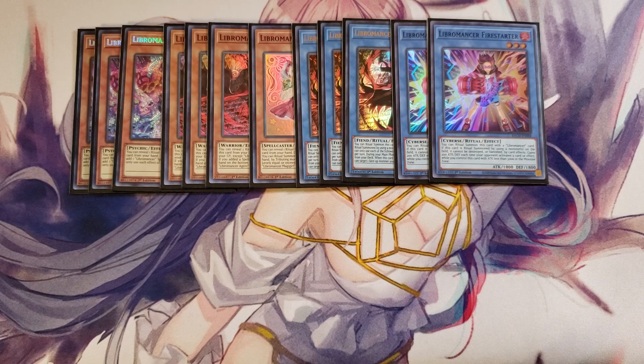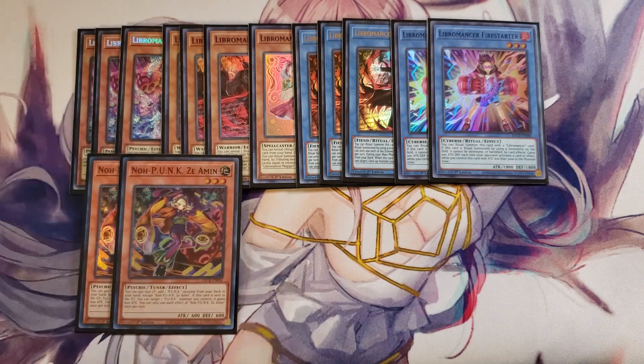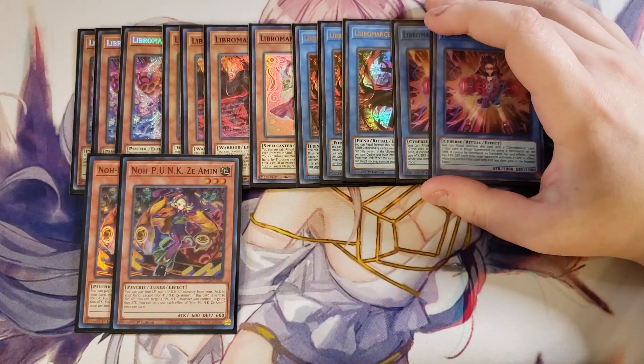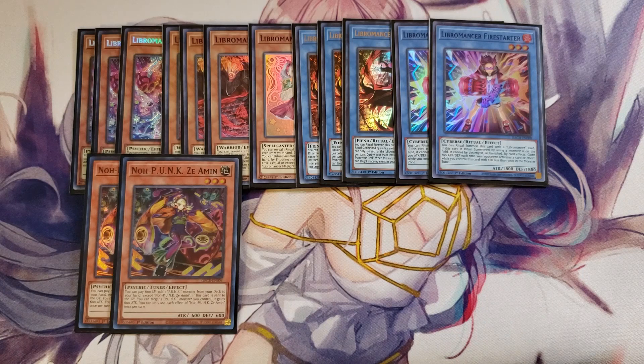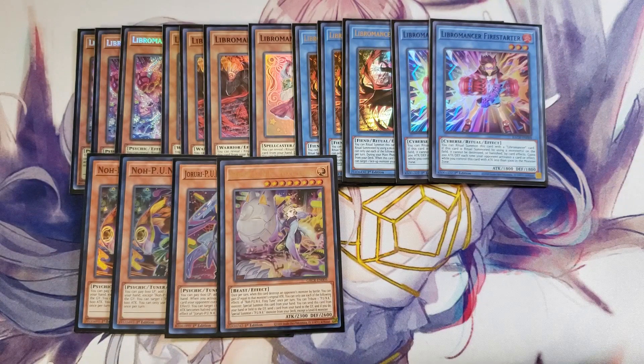We then play two copies of Punk Z-Man. Z-Man is a really good two-of because you can pay 600 life points to add another Punk Monster from your deck to your hand, which is always nice to go into your Auroradon and Needlefiber plays. We play a single copy of Madam Spider because it searches a really powerful trap card by just paying 600 life points, helping you get into those Needlefiber plays. We also play a single copy of Foxy Toon, which is the one you'll be searching off your Z-Man all the time — a great effect to send this card and another from your hand to the graveyard to get exactly the card you need, like your copy of Madam Spider.